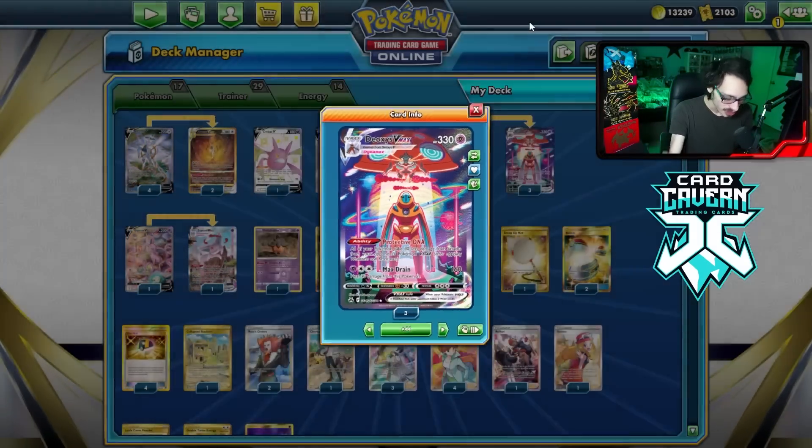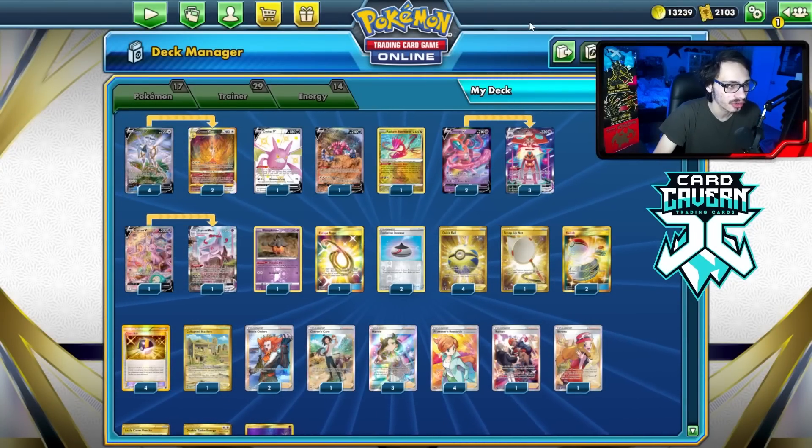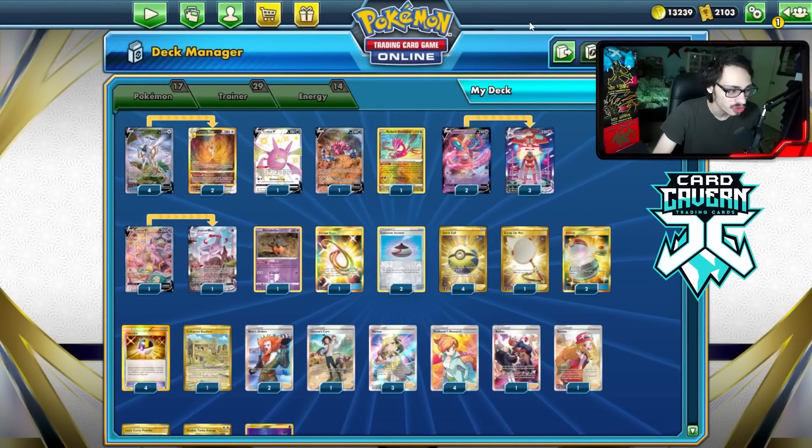If your opponent wants to try to stall you for a turn, they can always boss your Deoxys. This is why Arceus is good — you can build up a Deoxys on the bench. So if they try to boss it, you can attack with it, or even just putting one energy on it means you can find a Double Turbo to attack. The Ponchos give you extra protection and let you pivot between Deoxyses. You can attack with it, take a hit, switch to the bench, go into another Deoxys, then put a Poncho on the one you just switched with.